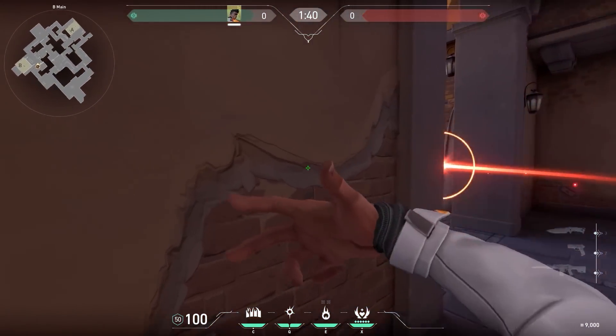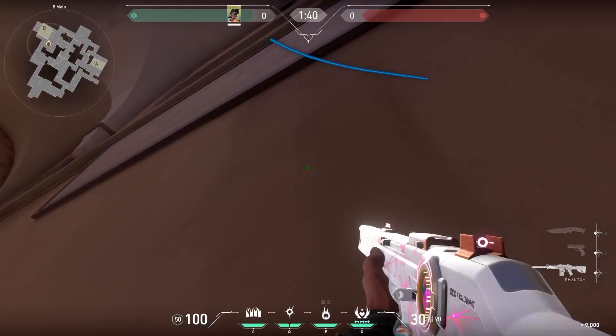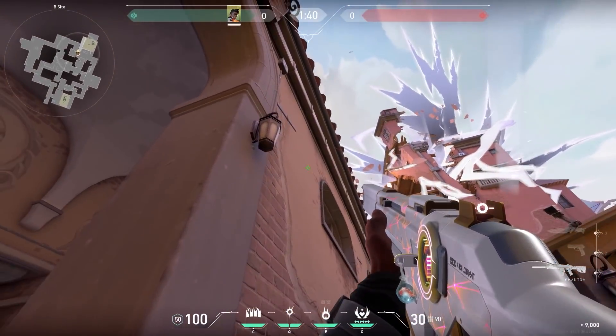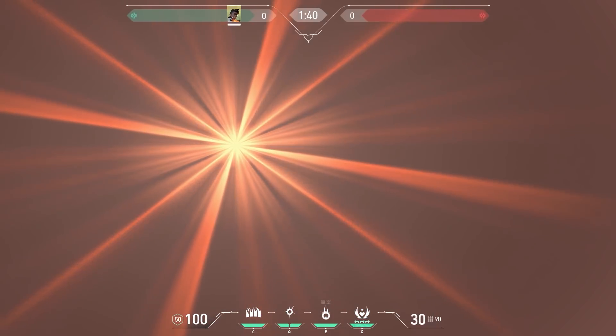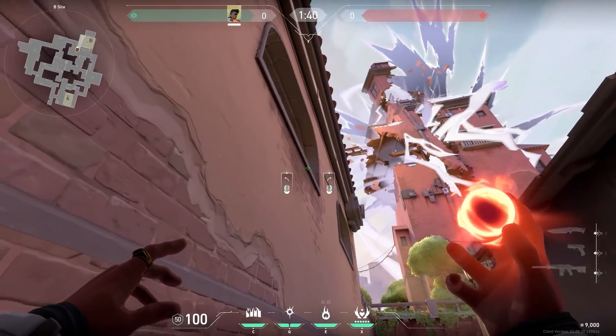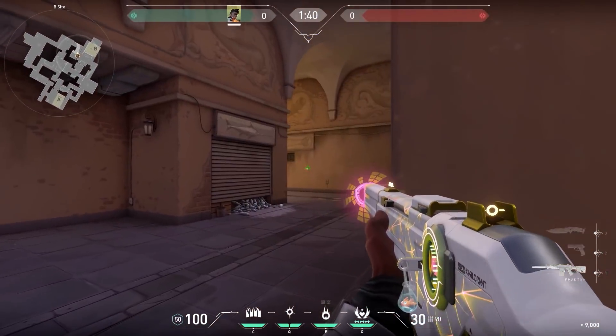With Phoenix on Ascent, instead of just flashing around the corner you can also use the window to flash. This way the enemies have a little bit less time to react, and the biggest pro is you have less chance of flashing yourself or your teammates. You could also do it the other way around if you want to go for an aggressive push.